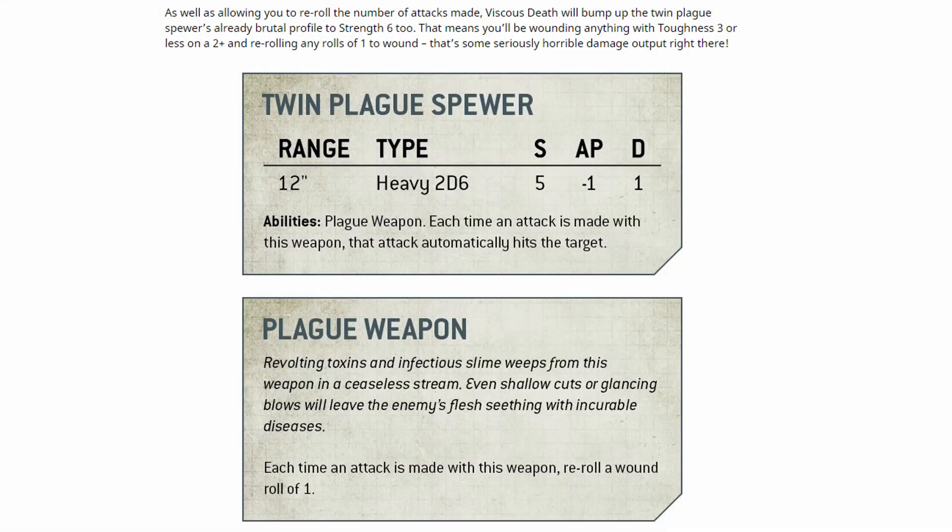As you can see, his weapon is range 12, heavy 2d6, strength 5, minus 1 AP, 1 damage — essentially a plague heavy flamer. It also has the plague weapon rule, which means you can give it this Deadly Pathogen ability. When you give it to him, you've got the Plague Spewer hitting at strength 6 instead of strength 5, and with 2d6 shots which you can re-roll. So you're much more likely to avoid that double one that everyone hates to see with a d6 or 2d6 shot weapon.